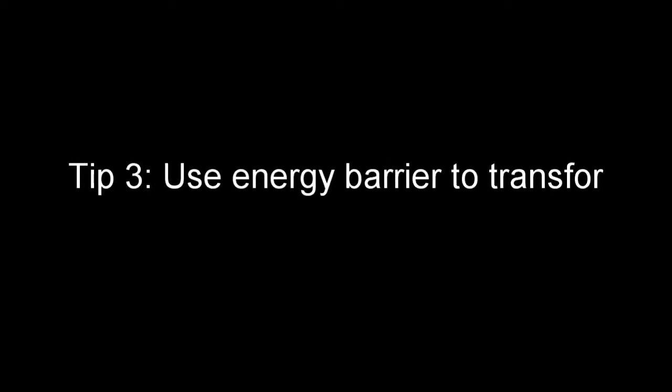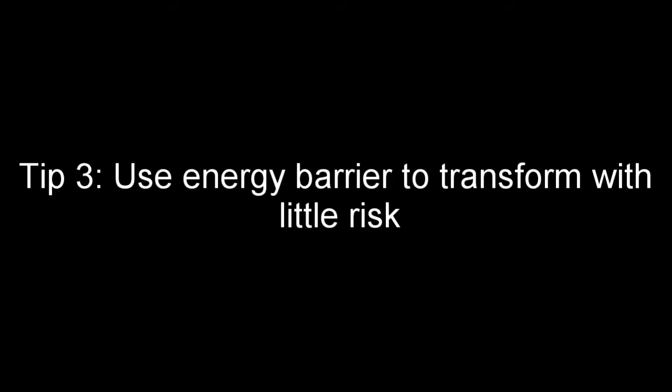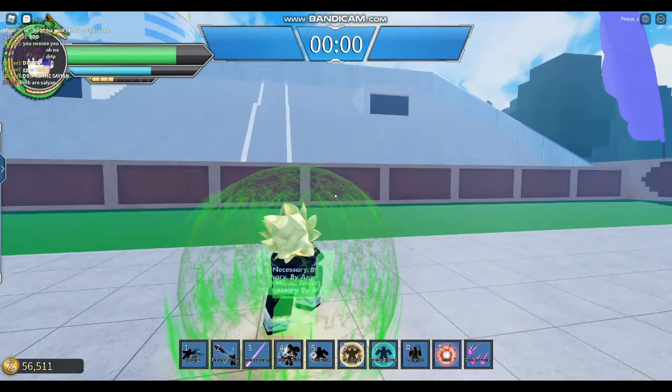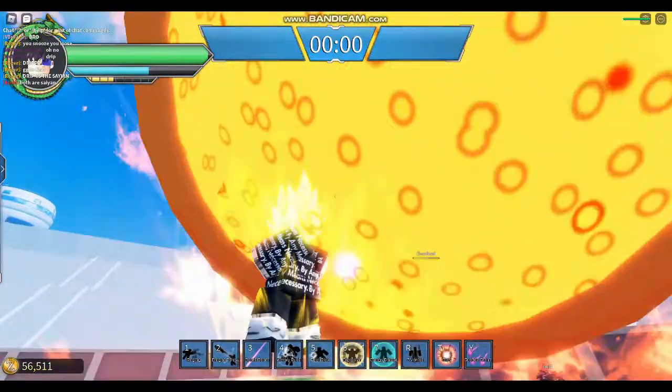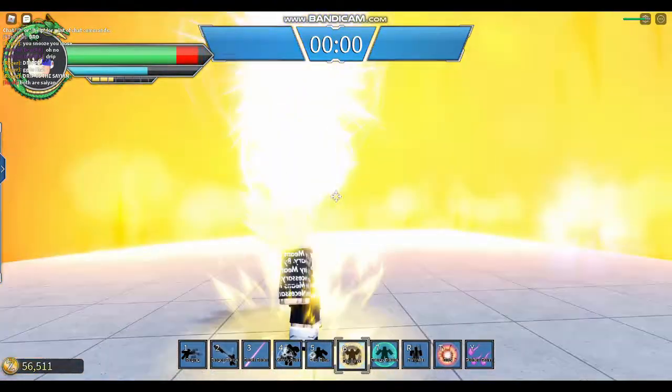Tip 3 is to use an energy barrier to transform with little risk. This is incredibly important advice, especially when you're fighting people with high-level forms. Most people I fought at this point were Super Saiyan 2 or Super Saiyan 3, around those levels.